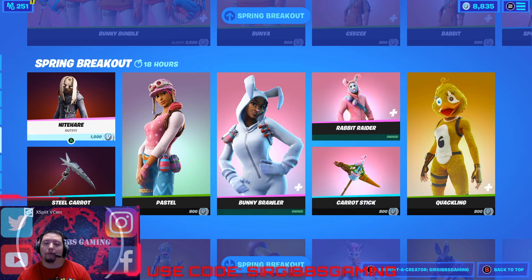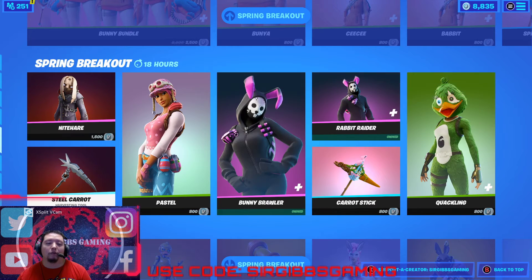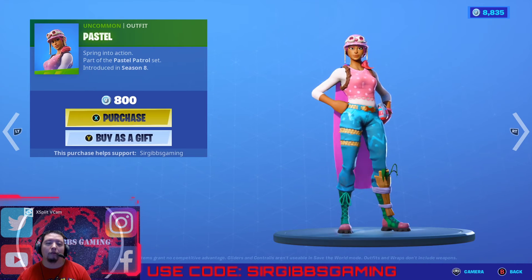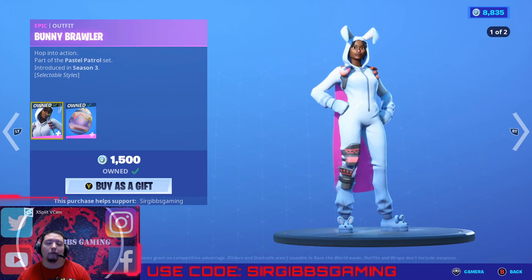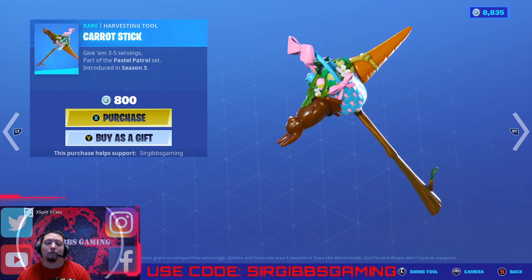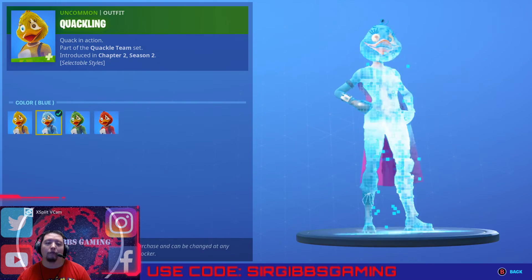Got the knight here — we went over it, I think four or five times this week. 1,500 V-Bucks. Steel Carrot at 800 V-Bucks. Pastel at 800 V-Bucks. Bunny Brawler at 1,500 V-Bucks — I do like this one. Rapid Raider at 1,500 V-Bucks. Carrot Stick Pickaxe at 800 V-Bucks. Quackling at 800 V-Bucks with four variants.